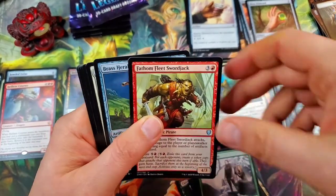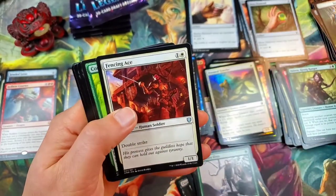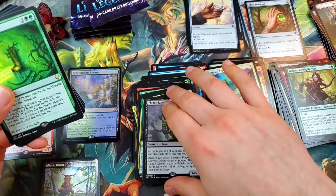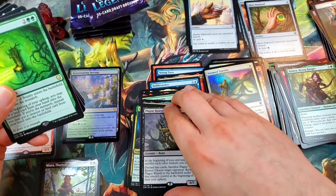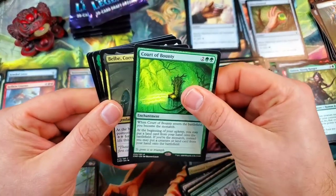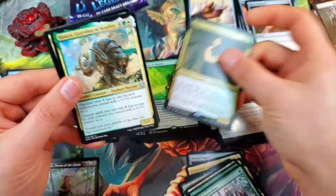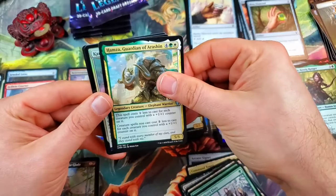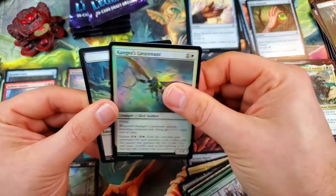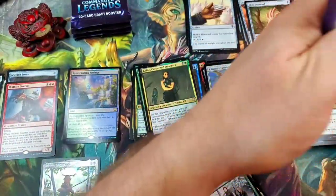Fathom Fleet Swordhand. Jack, Orc Pirate. Brass Herald and Fencing Ace. And there's a Court of Bounty — is that a duplicate? I did — duplicate Court of Bounty, which is a great duplicate to get. Another Bell-Corrupted Observer, and a Hamza, Guardian of Arashin, with Kanji's Lieutenant as our foil uncommon.